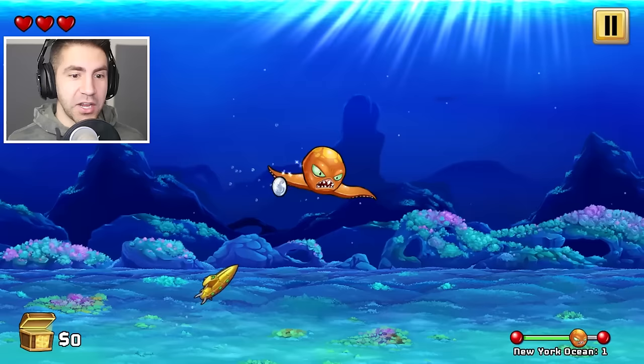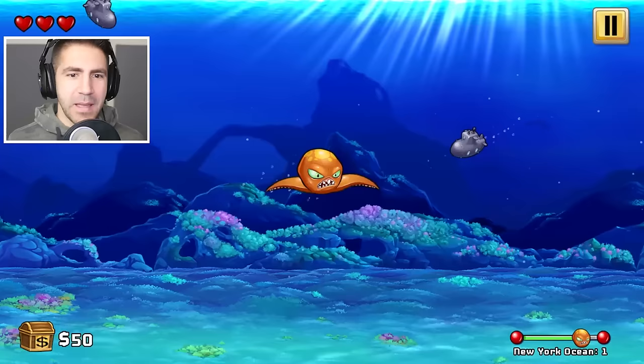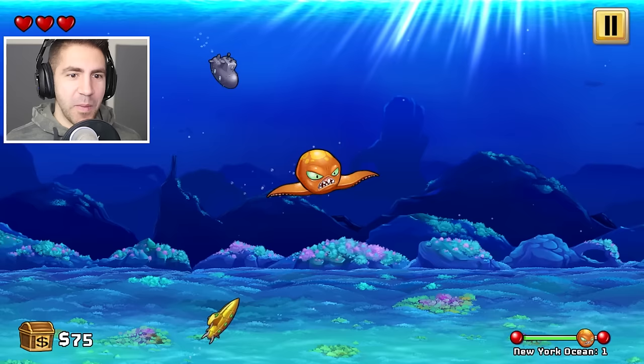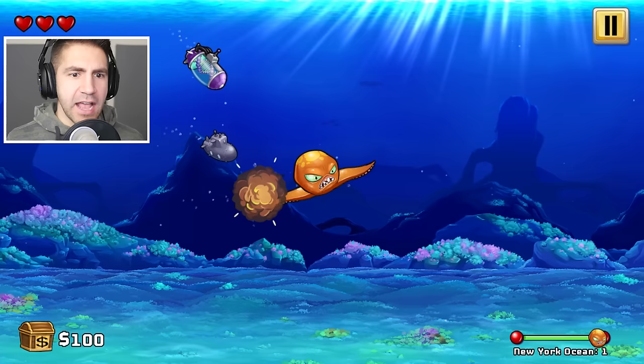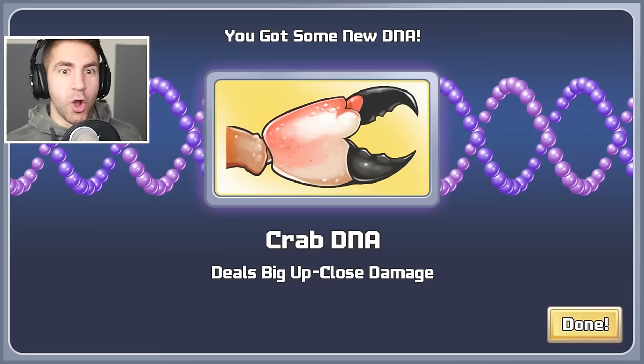A huge wave of enemies is approaching — that's not good. I wonder if we could do more damage going back and forth like this. I've been doing A and D. Looks like the gold is coming in first. I don't know if we're doing more damage by going back and forth. Oh my goodness — it's our first attachment! We got some new DNA — crab DNA! Deals big up close damage.